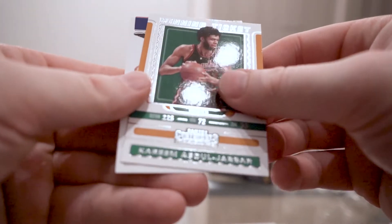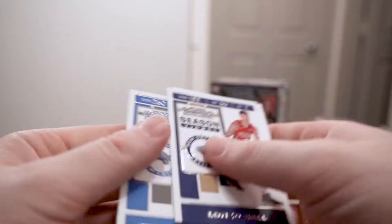And then we have a Kareem winning ticket and some more base. Not an autograph, but if you're going to get anything other than that I'd say that's pretty good. I don't know what the numbered cards are looking like in this yet or what other short prints they have, but that dual Zion/RJ Barrett relic is pretty cool.